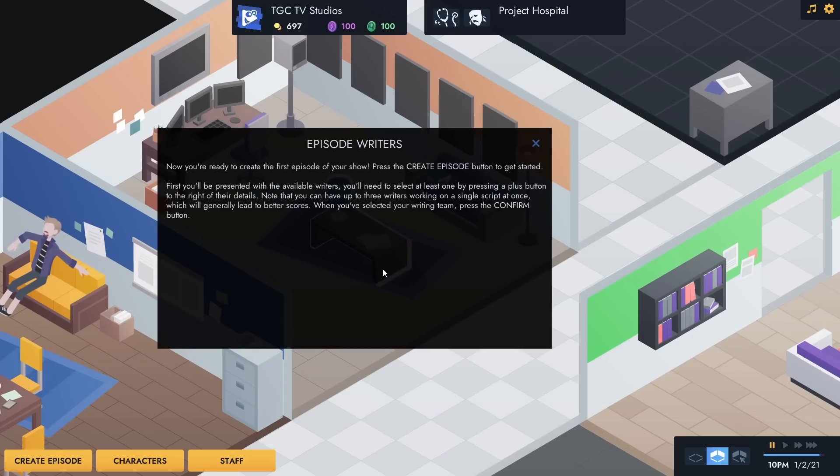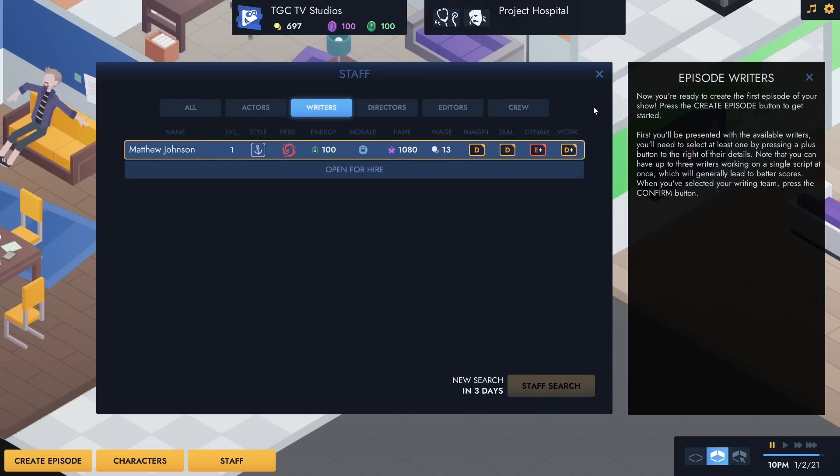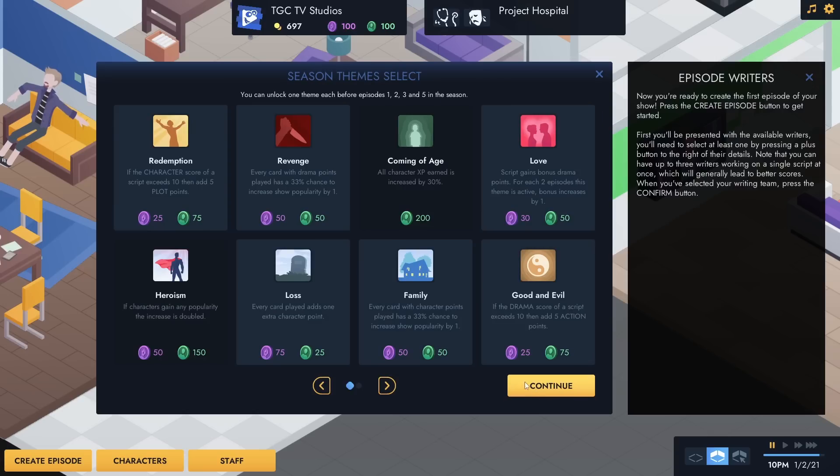Now we're ready to create the first episode. First we're presented with available writers - we have to select at least one. You can have up to three writers working on a single script at once, which can generally lead to better scores. I kind of feel like we should hire another writer, but it's going to take three days and we've exhausted the pool. So let's add Matthew Johnson onto our writing team. Please write some wonderful episodes of Project Hospital.